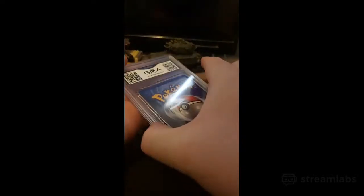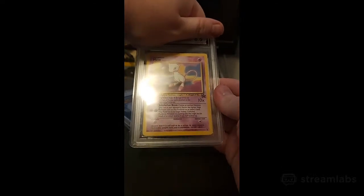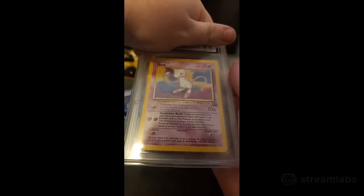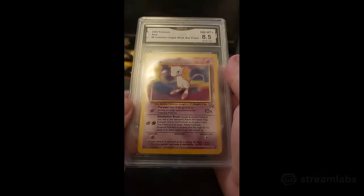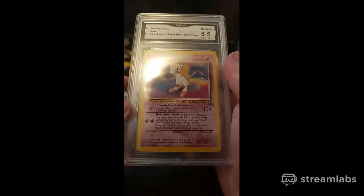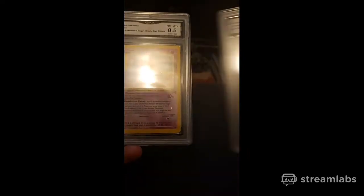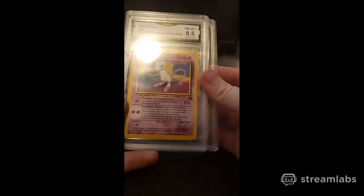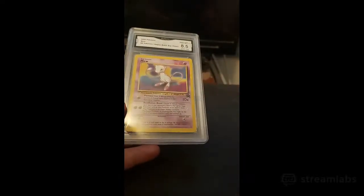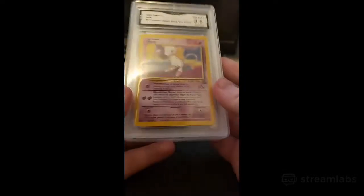Let's see what we got in here - three, two, one. Another Mew! Oh, I can't wait. Wait, is this a promo? It's a promo, 8.5. Oh my god, this is a 2000 Poké Ball promo! That's sick! At least I got another Mew. You got two Mews! They already graded it 8.5 - I don't know if they intentionally kept the tens. I'm not sure, but that's sick.